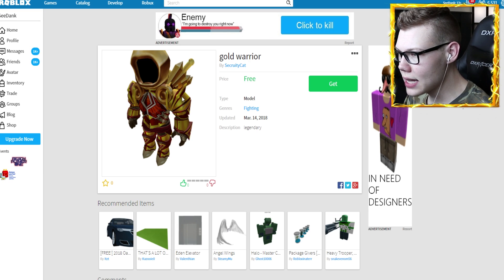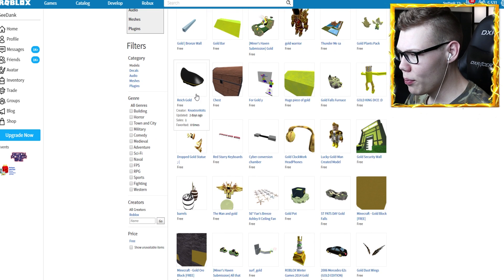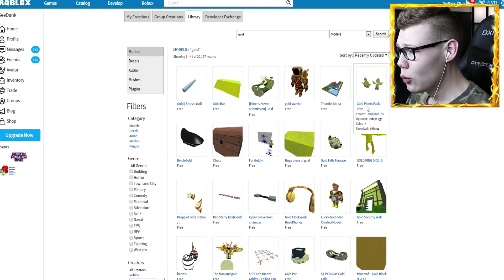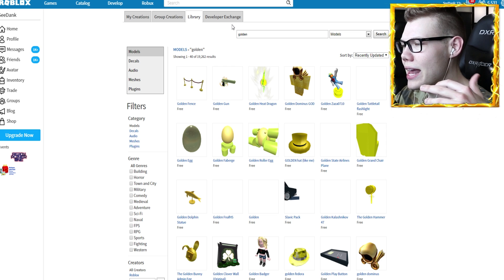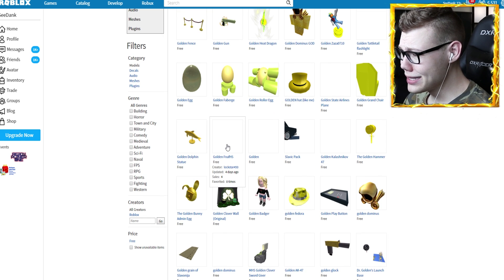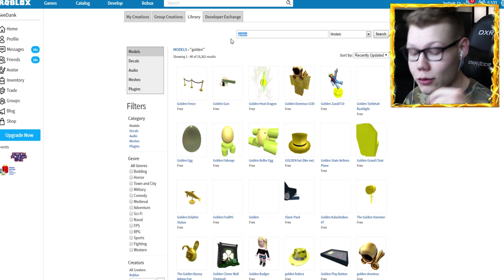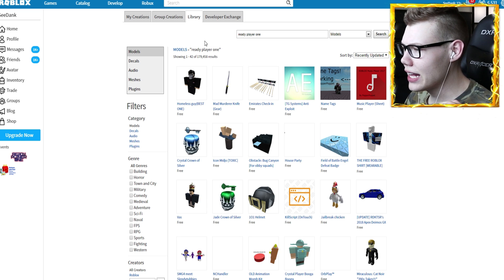Searching 'gold' in recently updated — there's a golden warrior but that's the wrong golden Dominus. Some gold plants, golden headphones — this is down to five days ago and it's nowhere to be seen. Let me try 'golden' now. The search system is very difficult. Golden fence, a golden hat, a golden fedora — none of this is going to cut it. Searching specifically for the Dominus or gold variants did not work at all, so I'm going to try searching 'ready player one' instead.